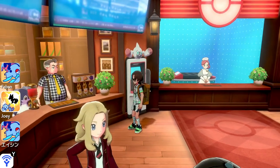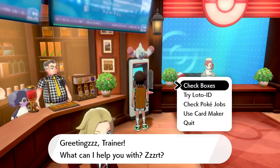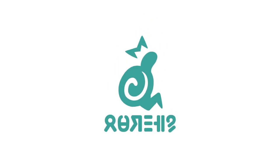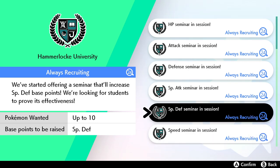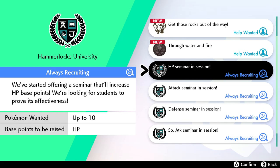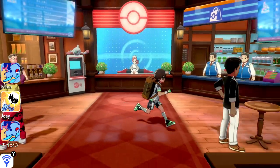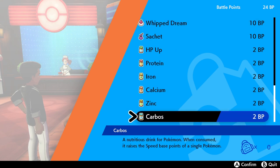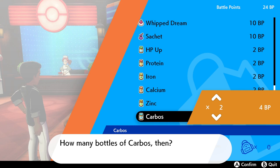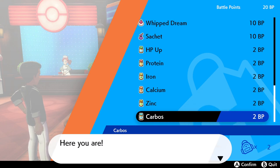There are two options for EV training. You can go to this machine and send your Pokemon out on Pokejobs right from the very beginning — simply choose what base stat you want to improve. The longer you send them out, the more base stat increase you'll get and the higher your EV will go in that area. However, if you've completed the game and don't want that slower process, you can buy vitamins from the BP shop in Hammerlocke — items like Carbos, Zinc, and Calcium, all of which impact your stats.